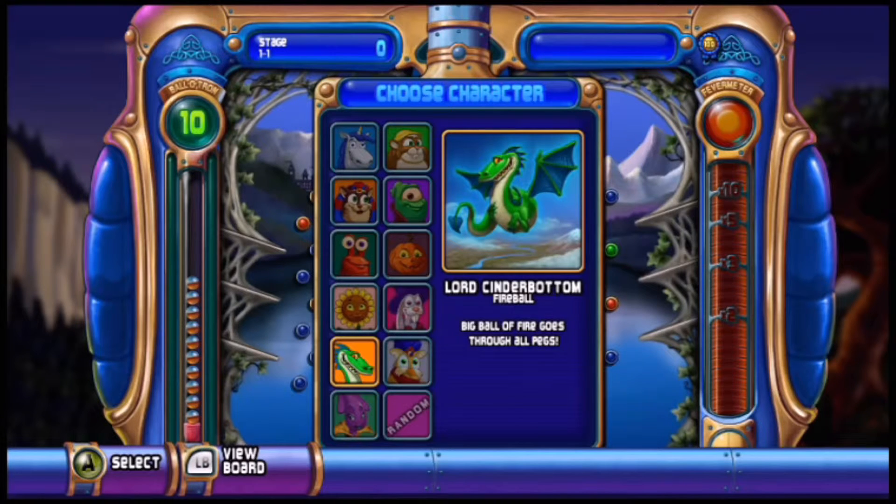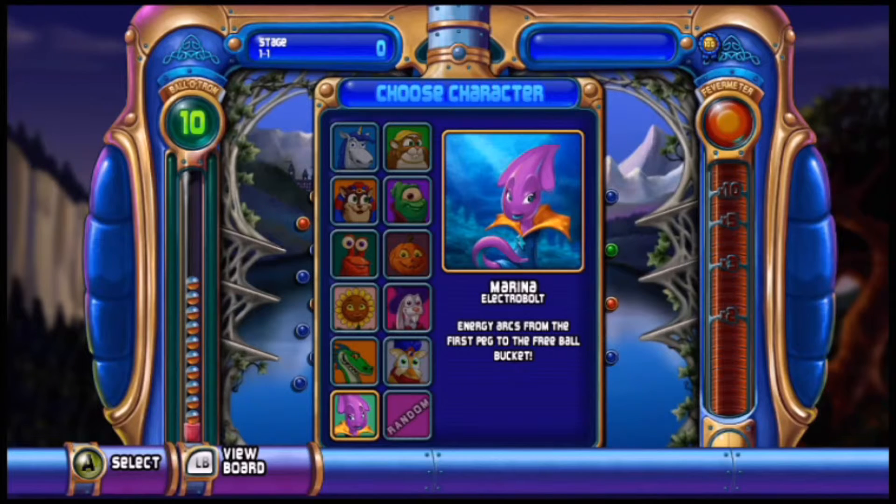Lord Cinderbottom - big ball of fire goes through all pegs, well not all the pegs, just the ones it goes through - it goes in a straight line down. Marina - the electro bolt. This character came free with the Peggle Nights DLC, so that's a good deal. The energy arcs from the first peg to the free ball bucket, so if the bucket's over to the right and you shoot it to the left, from the peg to the bucket there's electricity or something, and that does a good thing for you.